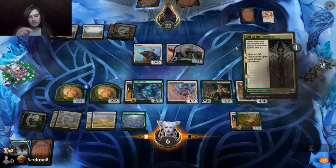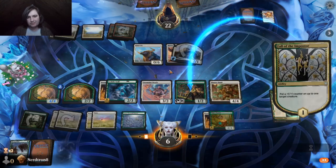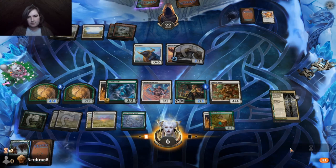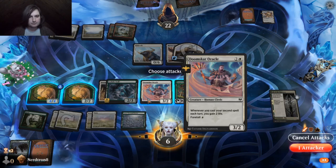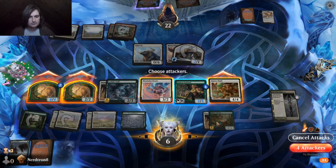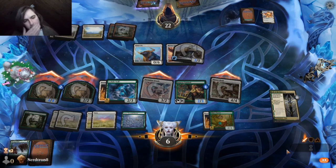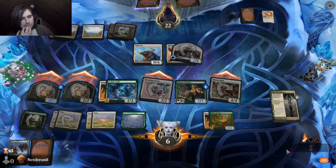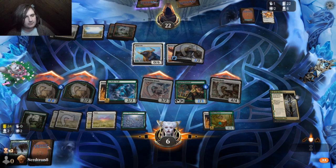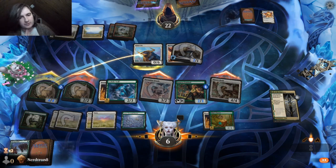We should have kept this land in our hand for Maha. A Clarion Spirit — that's really annoying. It's not too bad, but if they get rid of the Jasper Sentinel then we're a little fucked. They haven't played this card for two turns, so I'm pretty sure it's just a land.